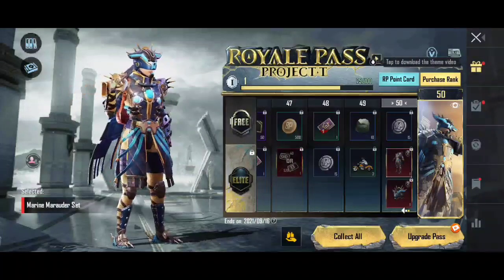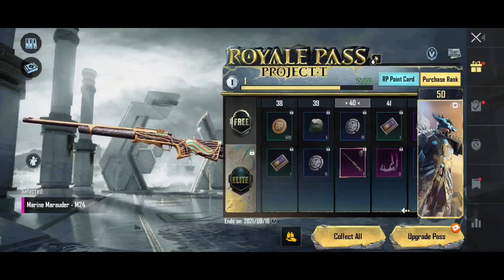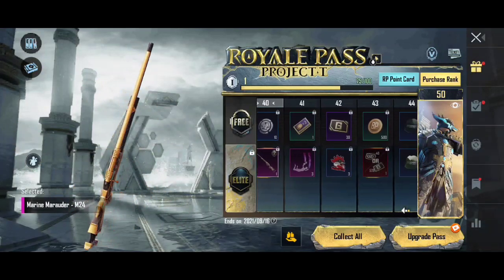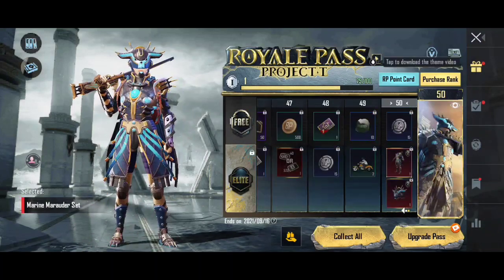We released a month of 50 RP. The X suit and outfit options are available — some outfits are good. We also have the M24 Gun Skin, which is good, and the OZ Gun Skin. The outfit lets you earn up to the RP rewards.